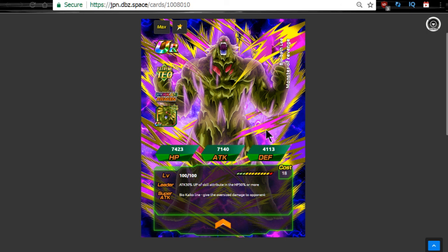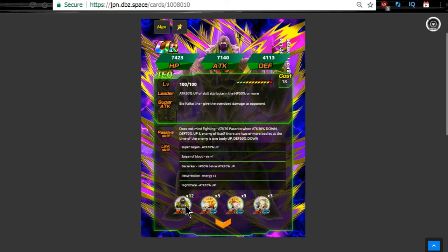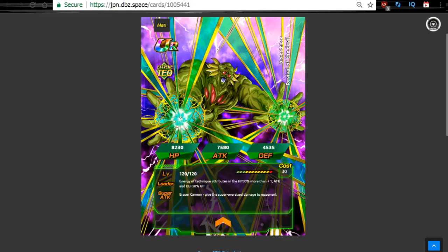It is the Tech Bio Broly that is going to be available — it's currently in the game but hasn't been released yet, so it's inactive. He gets a Dokkan Awakening as well. He requires some Bio Broly medals, a little bit of Goten, a little bit of Trunks, and Android 18 medals in order to Dokkan Awaken. He Dokkan Awakens into this beastly-looking thing. I can't wait to see the attack animation on this guy — it looks pretty sick. I'll go over all the cards in detail when the time comes.